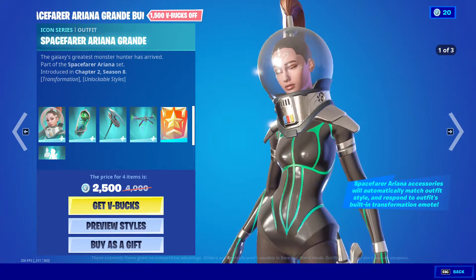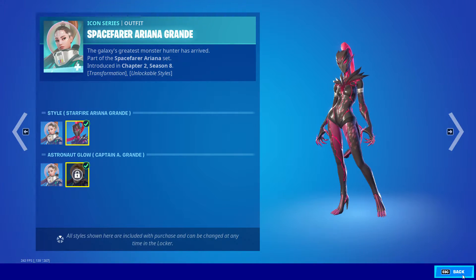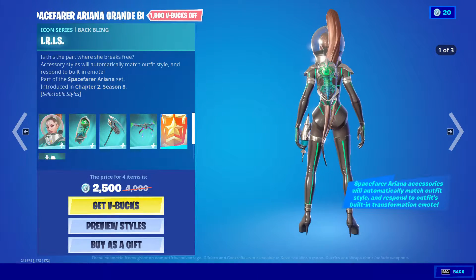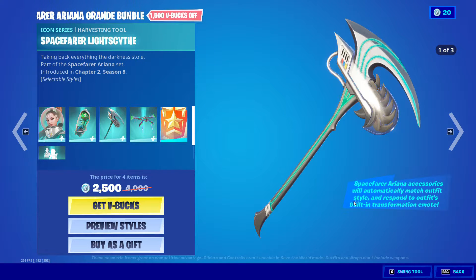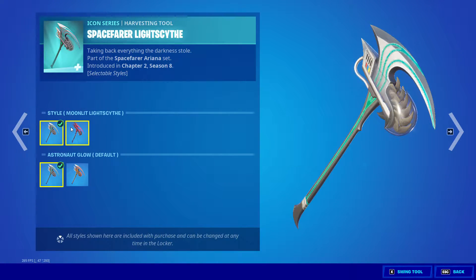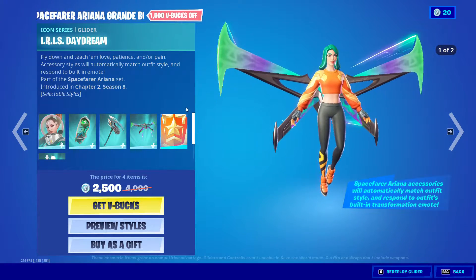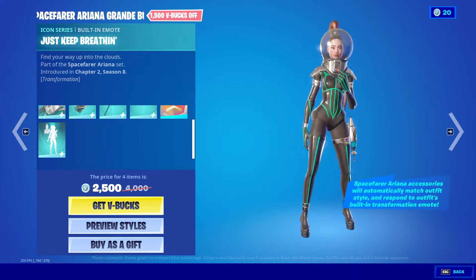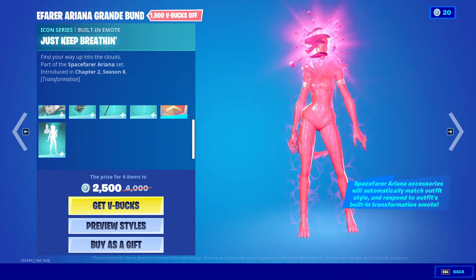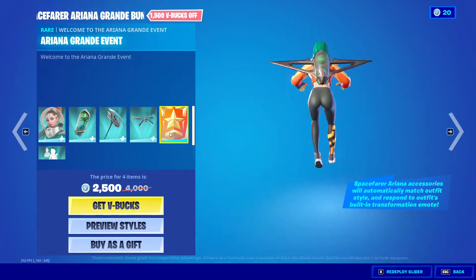So we got a new skin — the Spacefarer Ariana Grande skin with four edit styles, with the back bling Iris with two edit styles, and a pickaxe called Spacefarer Light Scythe with four edit styles, and a glider, Iris Daydream, and a built-in emote called Just Keep Breathing — which for some reason doesn't have her song, Breathing.